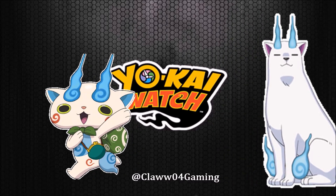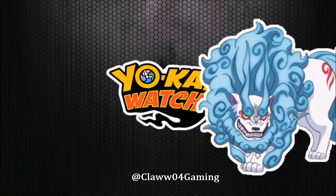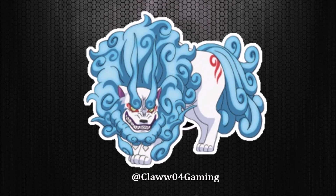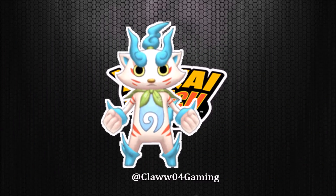But when he goes into shadow side form, let's find out. Here's Komasan's shadow side — now it's a lion, talking about the lion dog thing from before. Also, that compass is gone, nowhere to be seen. But that battle stance is awesome. What's gonna happen with Komasan?